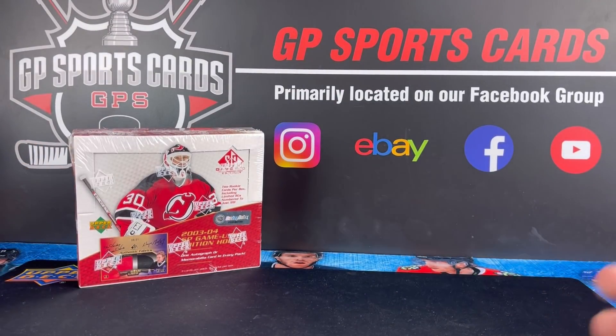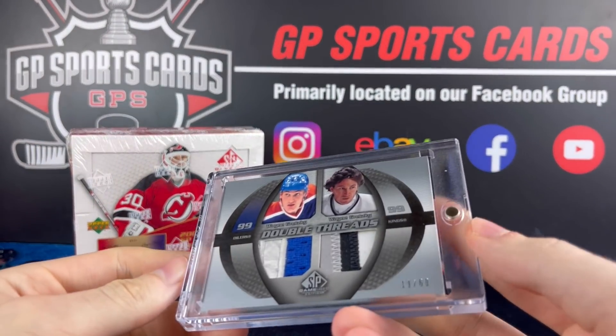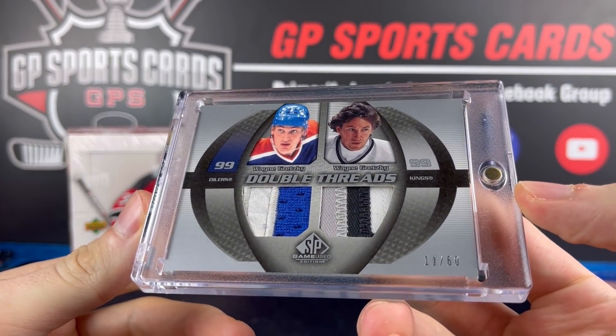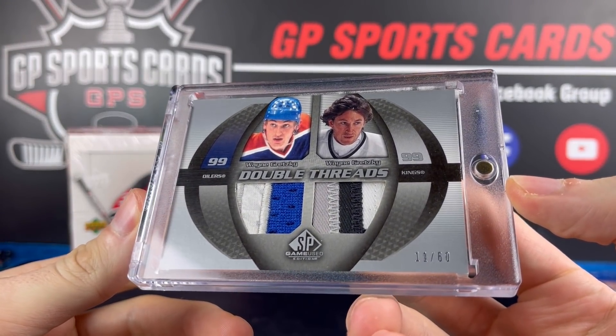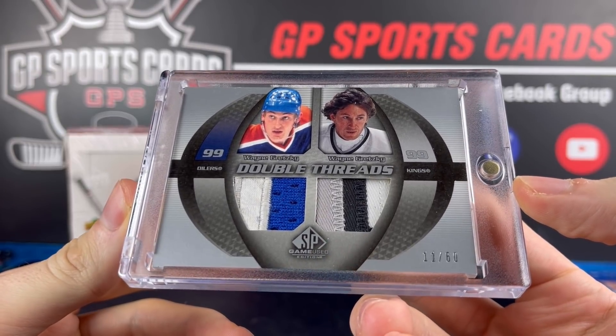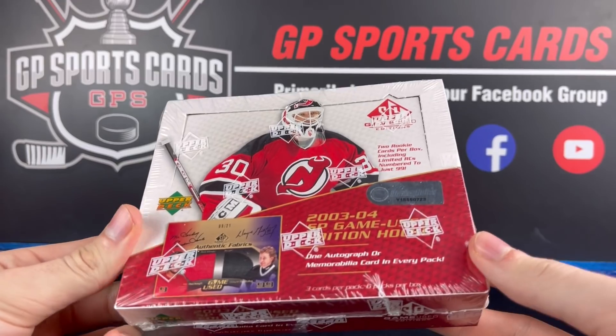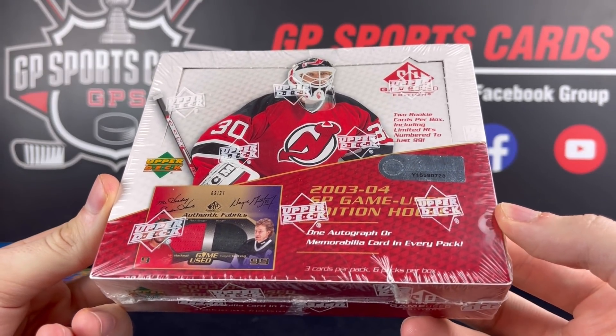We got a huge amount of memorabilia cards. One of my favorite memorabilia cards that I actually own in my collection is the Dual Gretzky — the Oilers-Kings uniform. My only game-used Gretzky patch. So there are whale cards like this hiding in the set to chase after, and it's definitely worth the risk to potentially get a monster card.